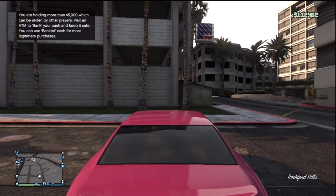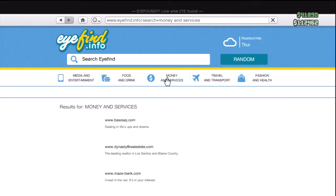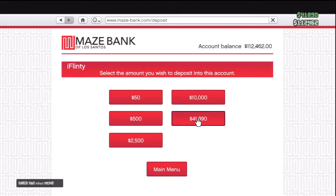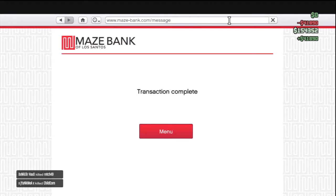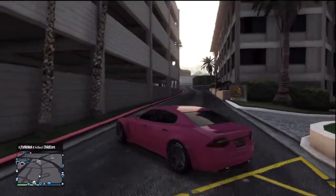And you'll see in a second — look: 41,000, and I had zero in there originally. So what I do is I just go to the internet and deposit the cash that I just made.